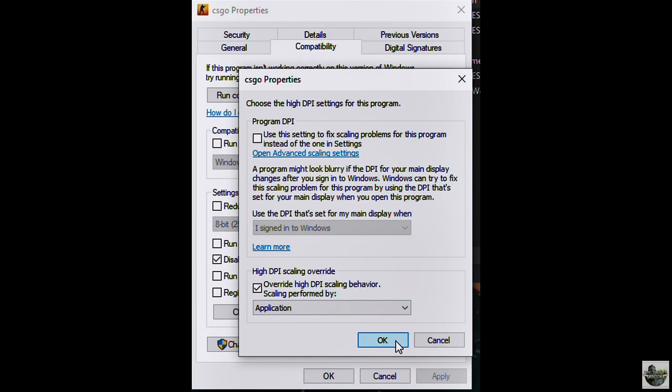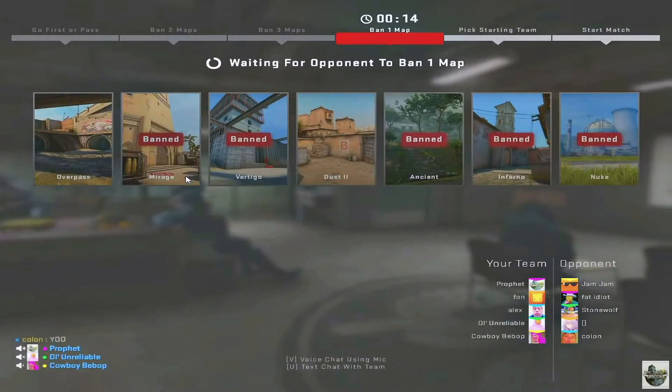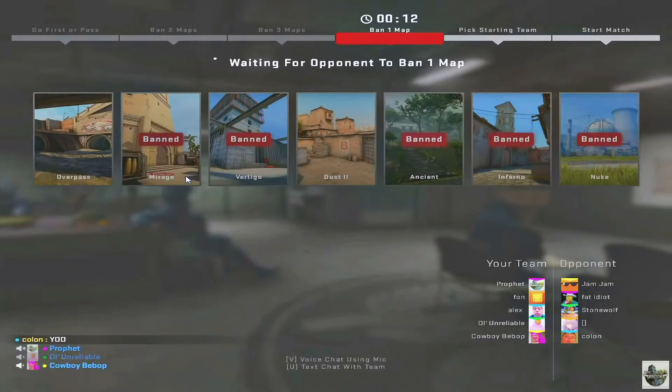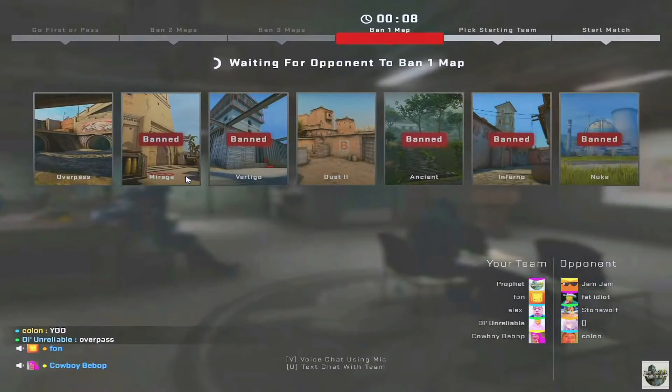Click OK and Apply, and that's all you have to do. But remember, you need both Disable Full Screen Optimizations and Override High DPI Scaling Behavior both checked on for this to work. If either one of these is off, you'll actually get a performance decrease.